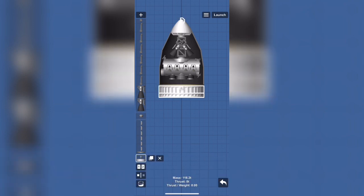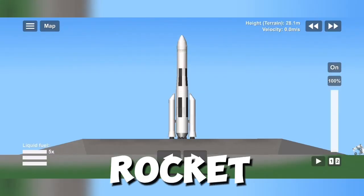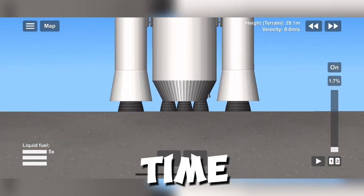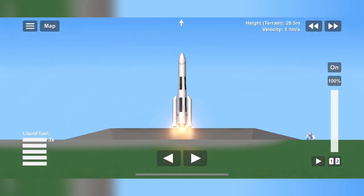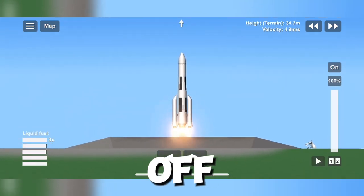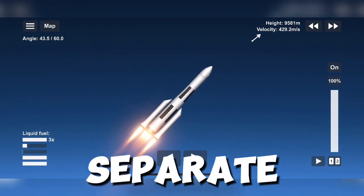Here it is. I hope I made it correctly. Now let's launch it. Okay, we have our rocket. Time to start the engines — liftoff! Now it's time to separate the boosters.